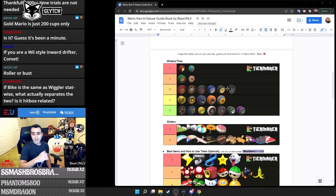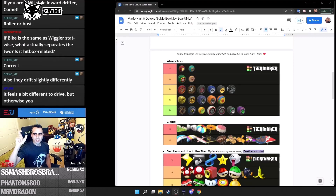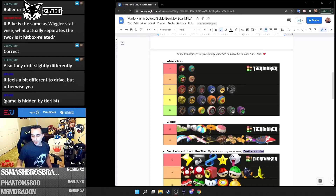For gliders, there are hidden stats that matter more than people think. The best starting glider is the Parachute. The Super Glider is actually not great and doesn't do much for you. So our recommended build is: standard bike, Roller wheels, and Parachute. Alternatively, Streetle if you want a kart, or Comet if you prefer inside drifting.